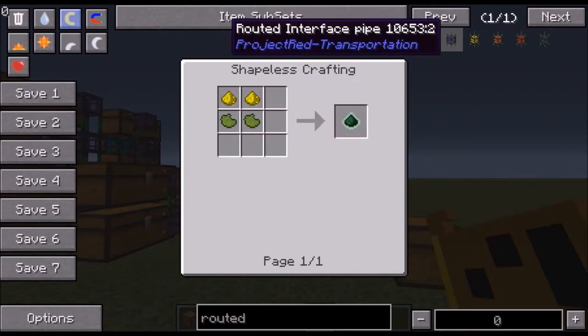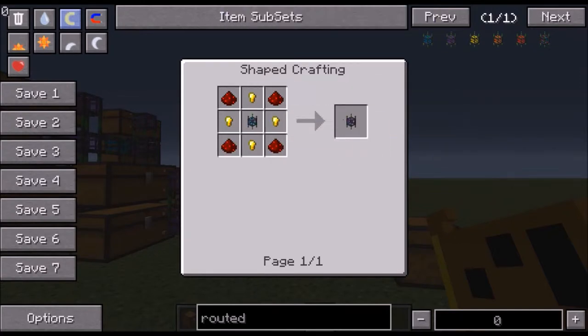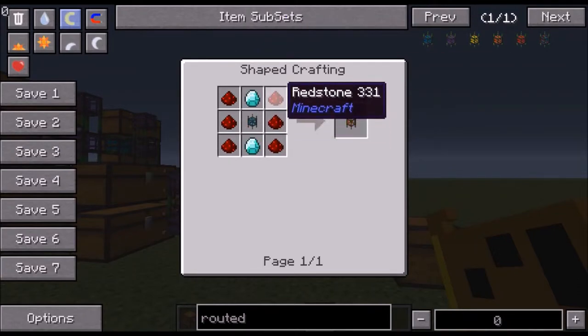For the router interface pipes it's very similar to make. The diamonds are easy — if you're on Attack the B-Team you can find them on the surface. I found about a stack on the surface just by exploring a big area, plus a lot more in a ravine, so it's easy.